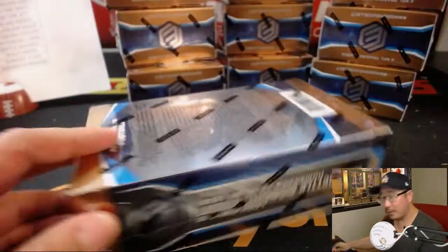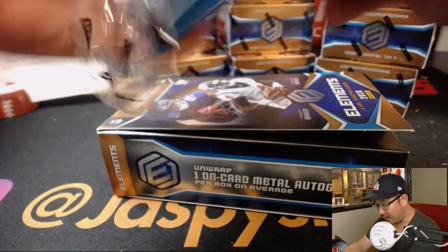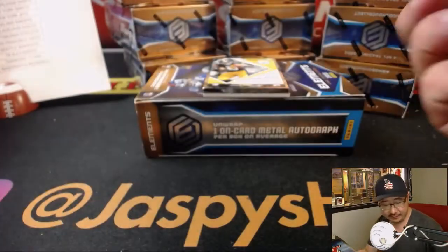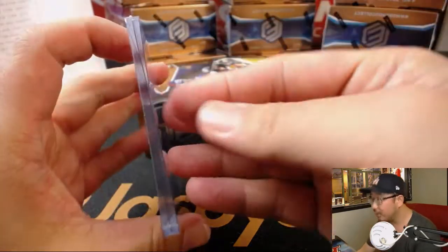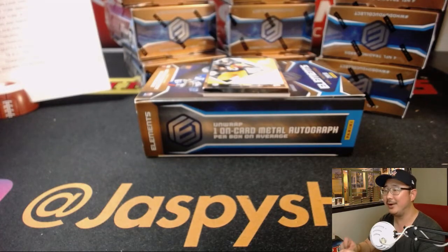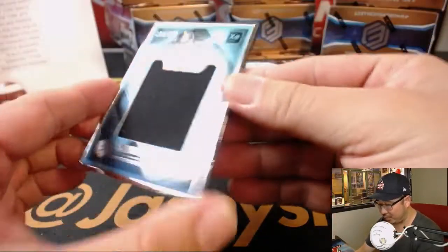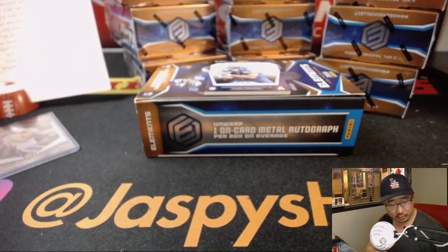Two autos and one memorabilia card per box on average. Nice looking stuff here — I like the metal look. The autographs on the metal are sick. It's good design overall. There's Adam Thielen at 75 — that'll be for Patrick Kaye, Vikings. We got James Washington, a Xenon rookie relic, 123 out of 125 — that'll be for Michael Gallucci and his Steelers. Rashad Penny, 39 out of 350, rookie titanium autograph — that'll head to Don and the Seahawks.